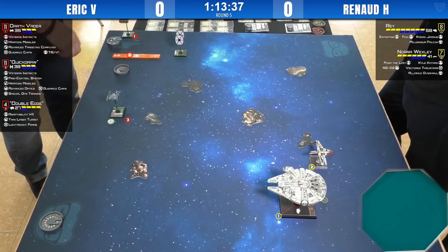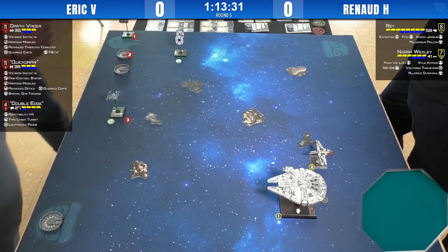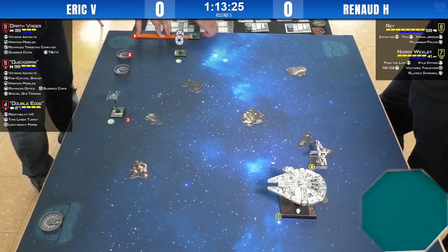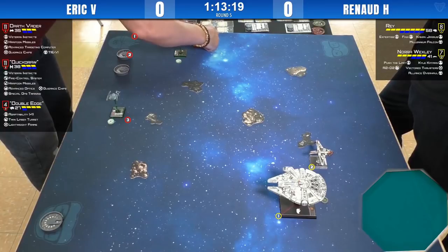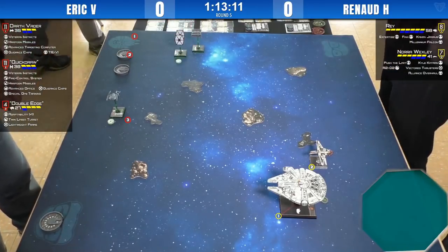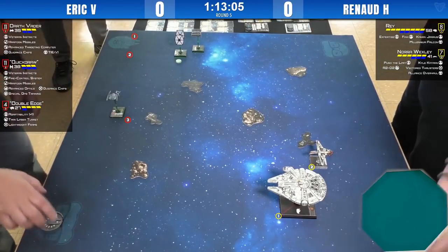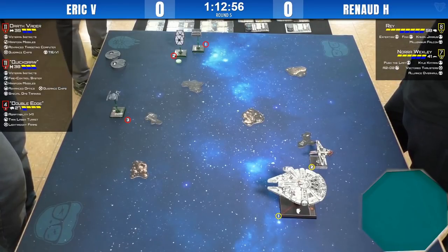I think Eric has a bit of an advantage there against Renaud, who has a low defense ship. But Rebels regenerate — at least Nora does. Eric's list is interesting: we've got a very slim Vader. He only has Guidance Chips to help him shoot his Harpoon, so he can't boost. He can only barrel roll. That tends to be pretty big with Vader because the TIE Advanced ship is so hard to steer. In exchange, he's got a much fatter Quick Draw — Advanced Optics, VI, the Harpoons. He doesn't have Lightweight Frames, he has chips, so he doesn't have great defense either.